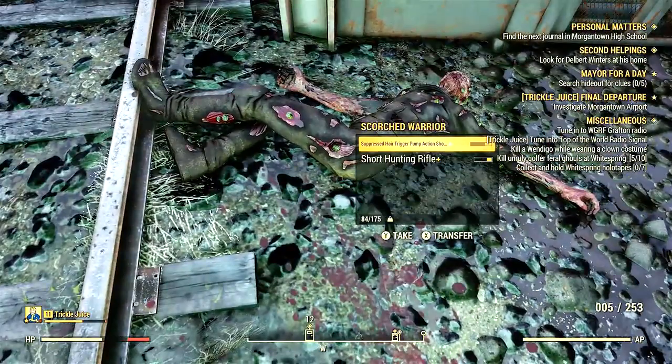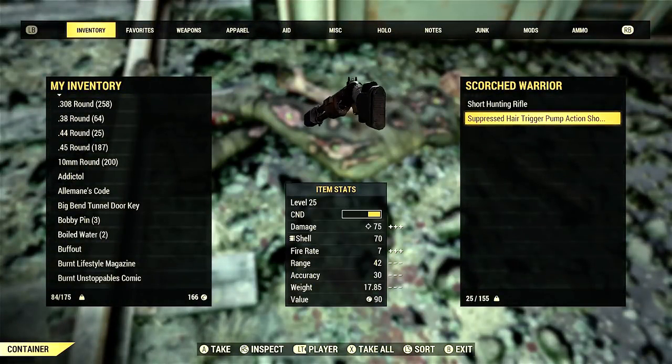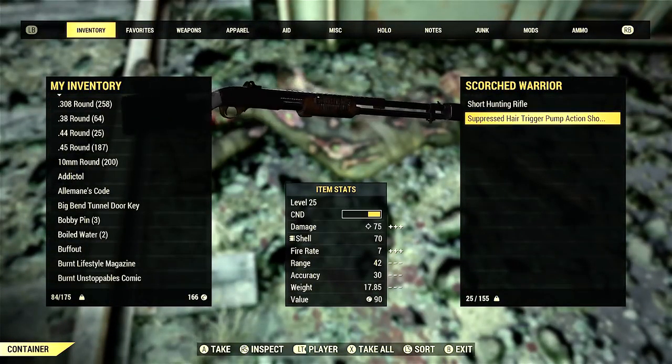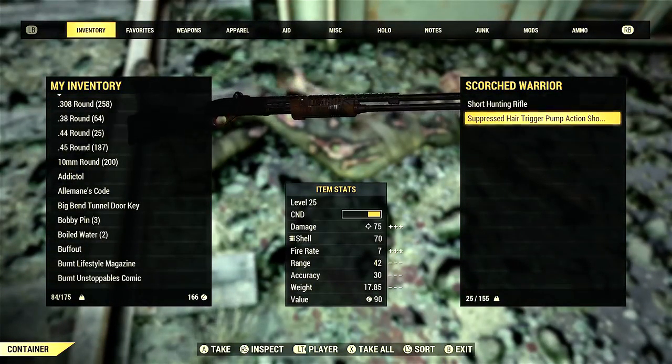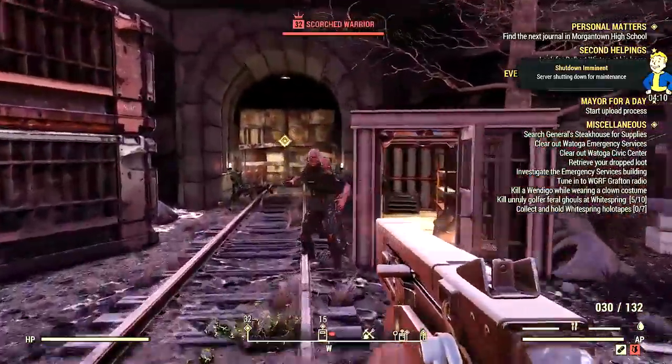I'm level 12 now and I'm starting to get scorched warriors who are dropping these very heavily modified shotguns. I think these are giving me better mods when I scrap them. When I was scrapping the lower level shotguns I wasn't really getting that awesome of mods.